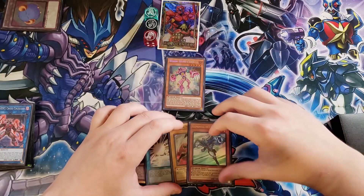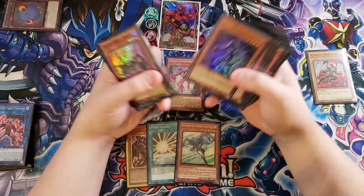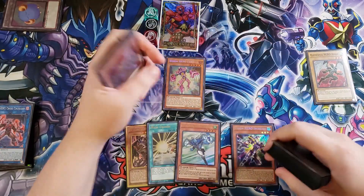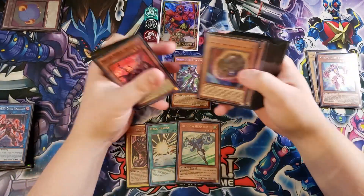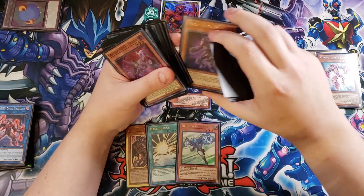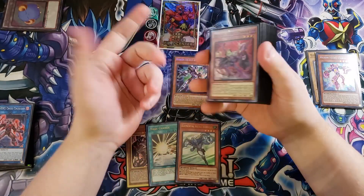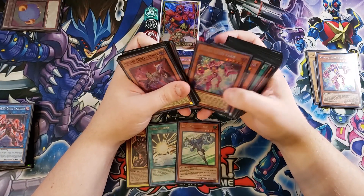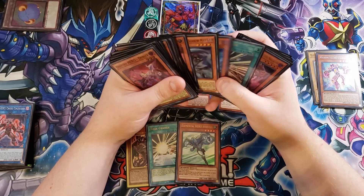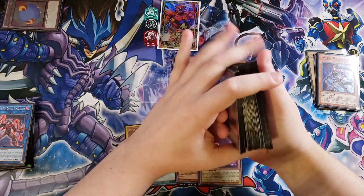Let's go ahead and use the copy of Ferus to special summon it to our side of the field by discarding the copy of Avian, since we don't really need Avian in hand. That puts an Increase in the back row. We're going to tribute Ferus, summon out the copy of Increase to our side of the field, then summon out a copy of Vion from the deck off the copy of Increase. Vion will then send from our deck to the Graveyard a copy of Shadow Mist to get us an additional search.